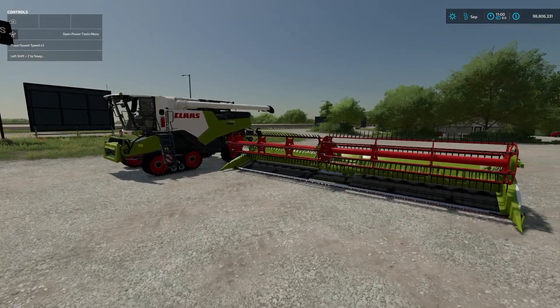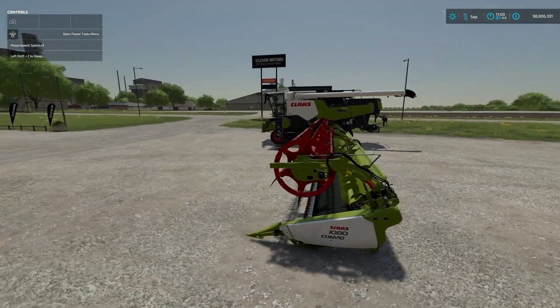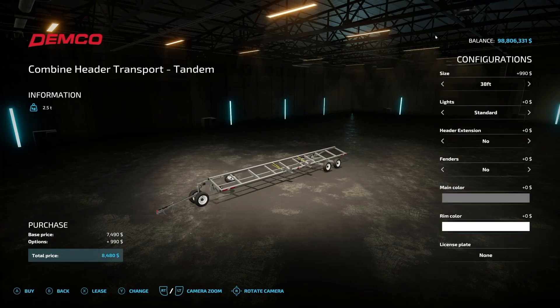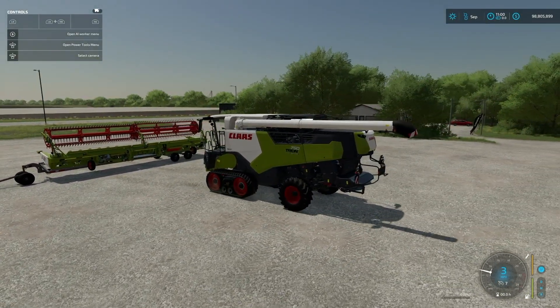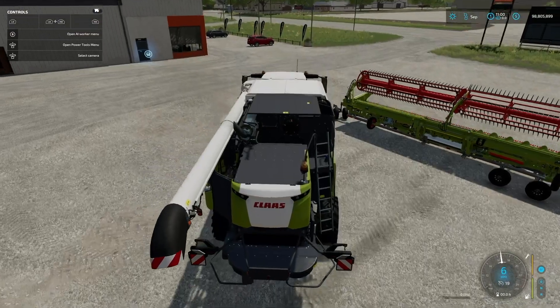How about this setup — this is the Claas Trion and we have the 10.8-meter working header that goes along with it. We don't have one that's exactly 10.8 meters; we have 11.5 and 9.7, so I think for the Claas Trion I'd go with the 38-foot, which is 11.5 — a little bigger than the header but it'll be just fine. We'll go gray with this one and black wheels just to change it up. Get it just about right, drop it on.